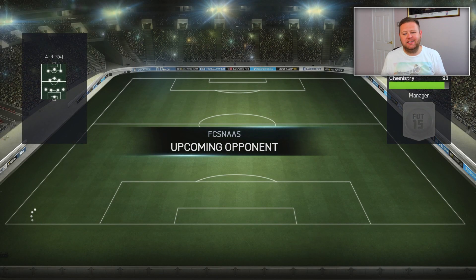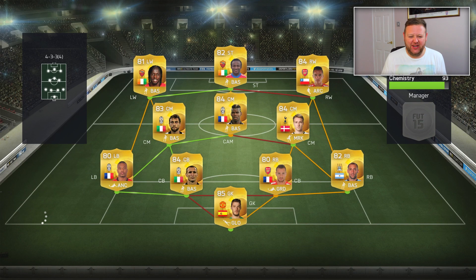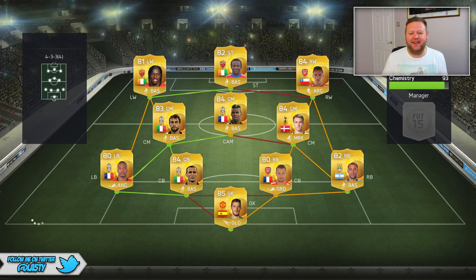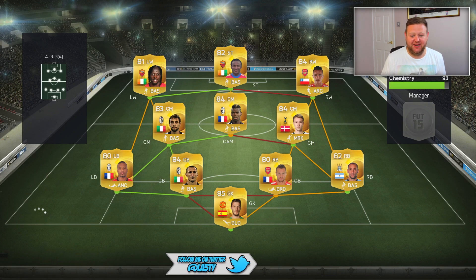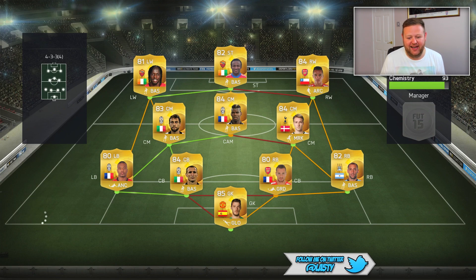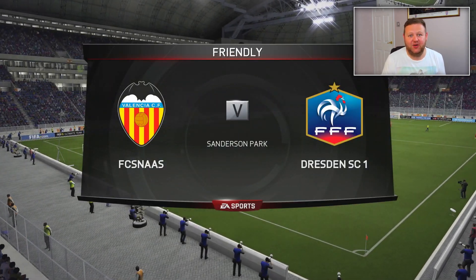Opponent has been found. Let's see what we're coming up against today. Deary me — we've got Doombia, Sanchez, Jovino up front. Oh God. Marquisio, Pogba, Eriksen in midfield. Zabaleta, Debushi, Kealini, Evra at the back. I don't know who was in goal, but that's not good. Doombia up front — oh dear.